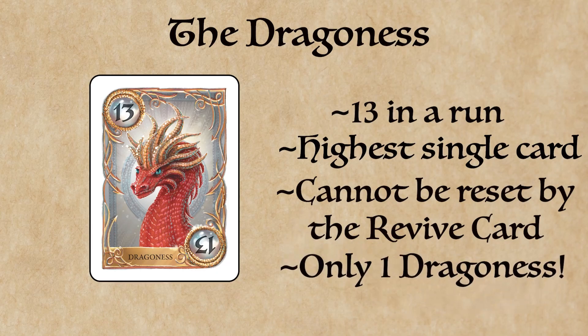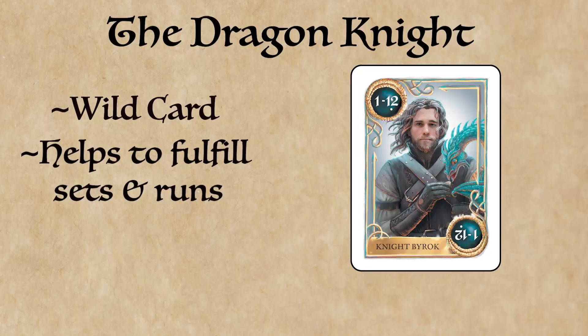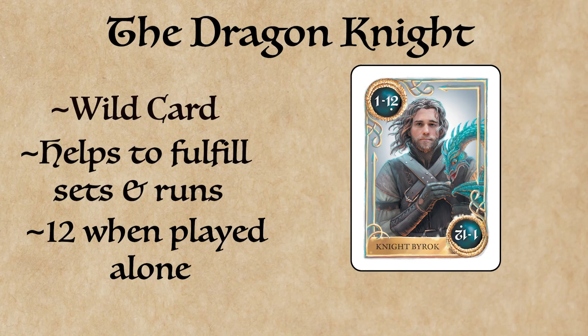Every grand ruler needs their own champion, and the Dragonite is here to serve the Dragoness. He is used as a wild card to help fulfill any sets and runs, and when played alone, he is always a 12. As the strongest of all knights, he beats all other cards of the same number, even the Gildan clan. Nothing like a knight in shining armor.